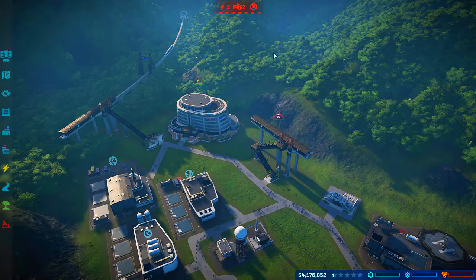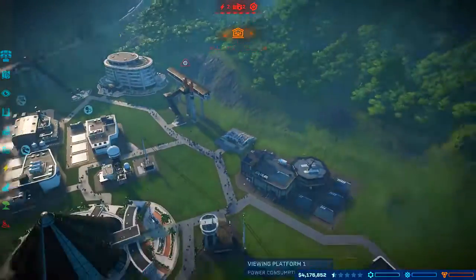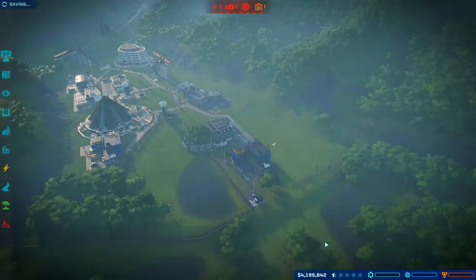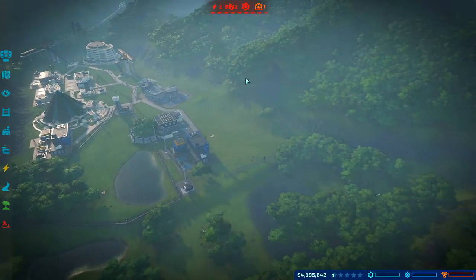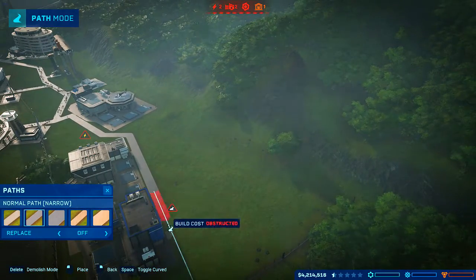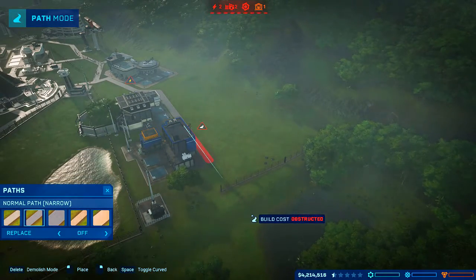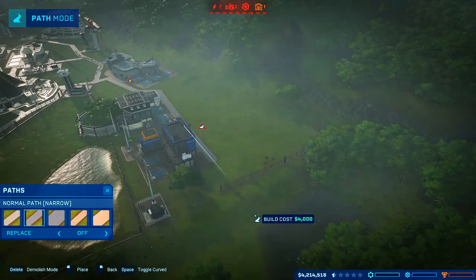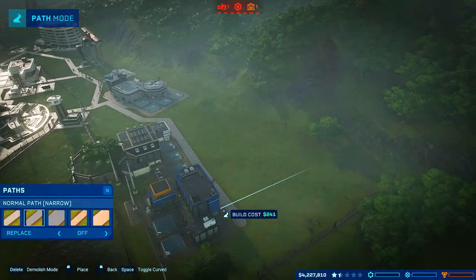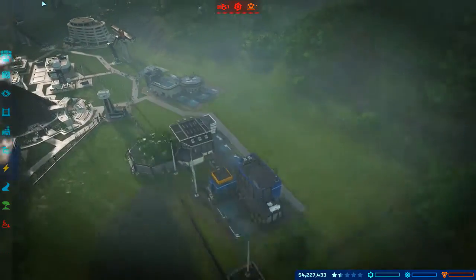Wait — we have a storm incoming. Okay. That's not good — we don't have a ranger station to repair stuff yet. Also that's probably not working because it's not connected. Stop snapping — honestly I want a feature to disable snapping. That is connected so now we should have power for everything. Good.